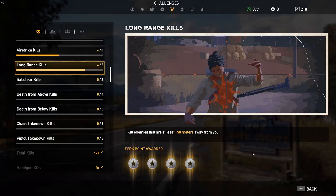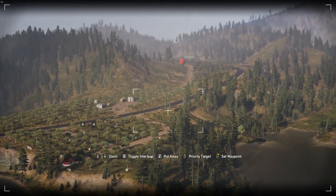The Long Distance Kill Achievement is earned by getting 5 kills on an enemy more than 150 yards away. To start off, just grab yourself a sniper rifle.